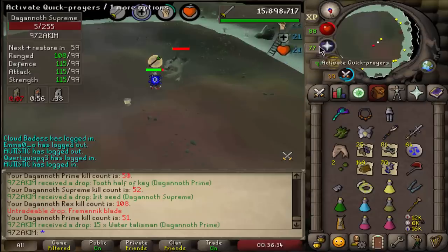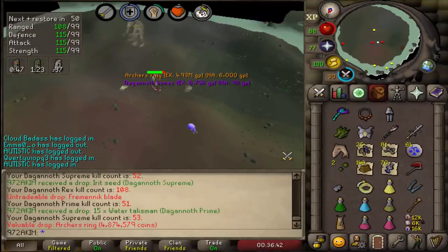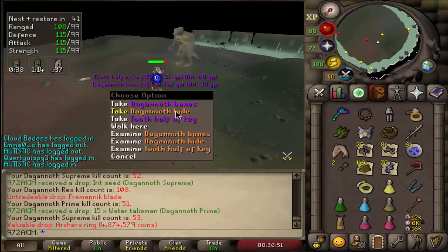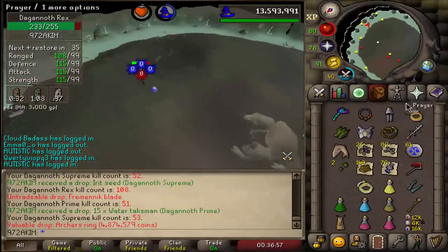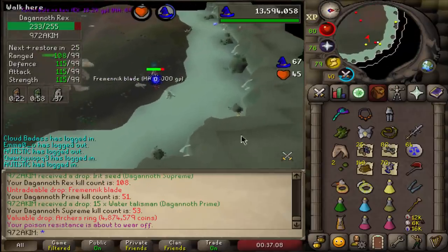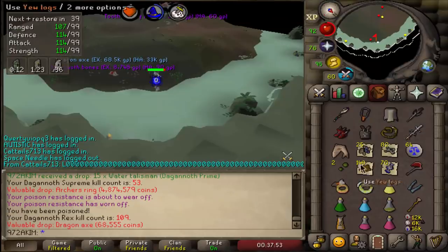I'm actually so mad — this is the only thing I'm missing on my Ironman. I do one trip on my main account and I get it, and I have so much KC on my Ironman and don't have the archers ring yet. I'm actually not happy right now. And it's back-to-back — why am I getting dragon axes now?